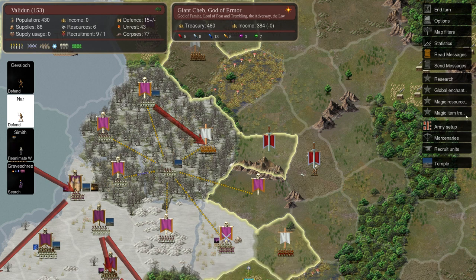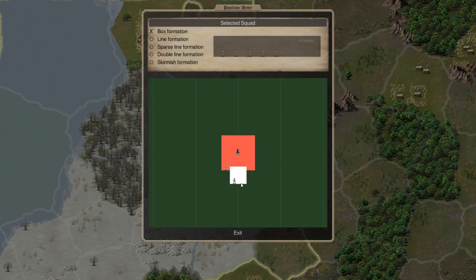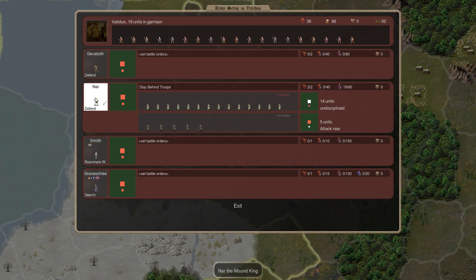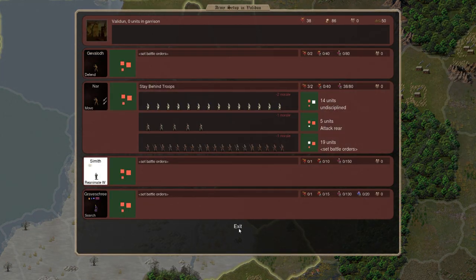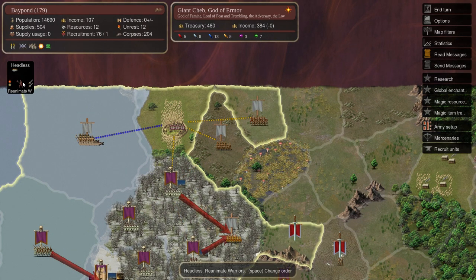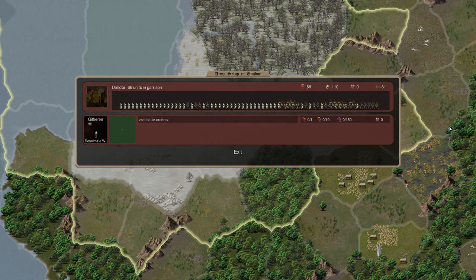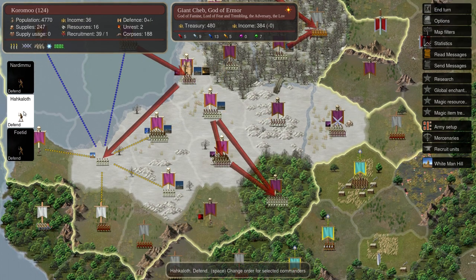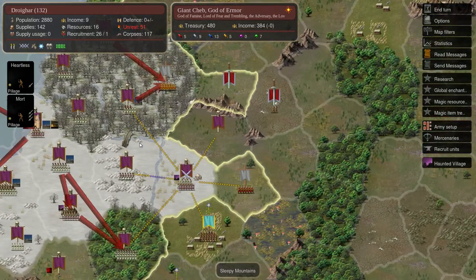Tell Gnar to stay behind and get ghouls attacking the rear as always. All these dead zombies way up front. We've got these guys in on this action — undead are expendable. This guy is reanimating. We're getting quite a lot of units in this province. Is there a crappy commander anywhere? Going to move them over there and get them scooping up those undead. And that's about all for this turn.